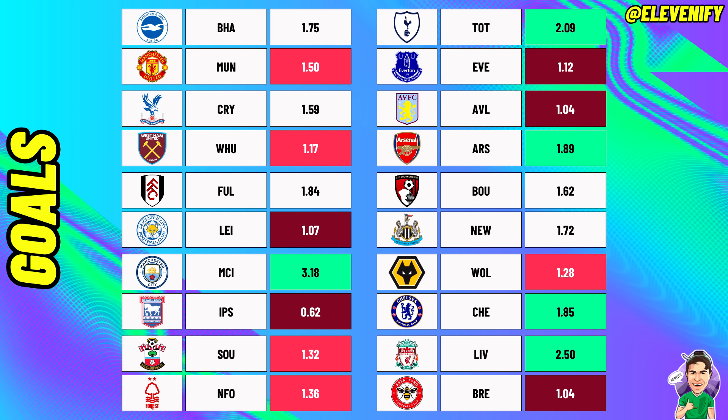The next stat to go over is the projected goals for game week 2 and I got these numbers from Elevenify - you can follow them on Twitter or visit their website, very insightful stats. Based on their model, the numbers are on screen in the same format as the clean sheets except these are actual goal totals. You'll probably see Man City at the top with 3.18, which just adds to the triple captaincy debate for Erling Haaland. A little drop-off to Liverpool next at 2.50, then Spurs, Arsenal, and finally Chelsea. Teams to avoid from an attacking point of view are Everton, Aston Villa, Brentford, and the two newly promoted sides Leicester and Ipswich.